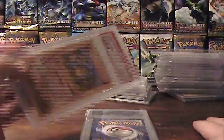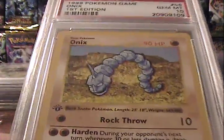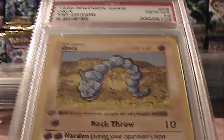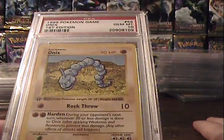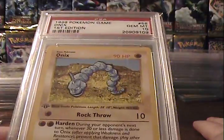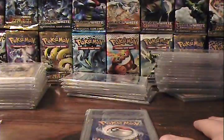My next card here is an Onix. I've never been big on the artwork on the Onix — it just looks so plain to me — but it's a card I definitely needed for my Gem Mint 10 set, so finally happy to pick one up. I see him fairly frequently at auction, but I finally got him not only at auction but at a decent price, so I'm happy about him as well.